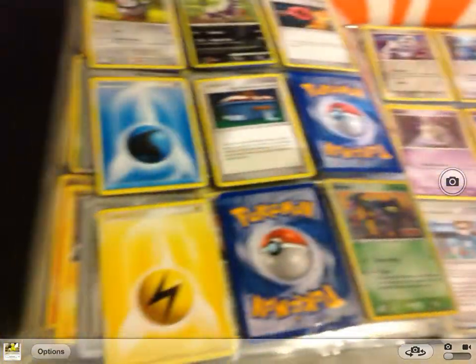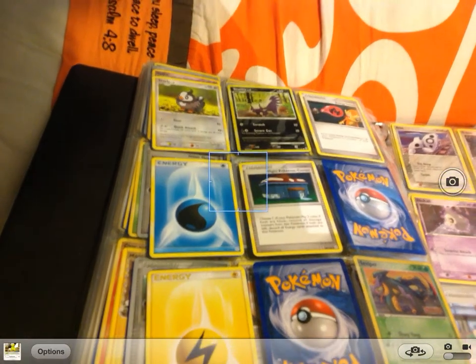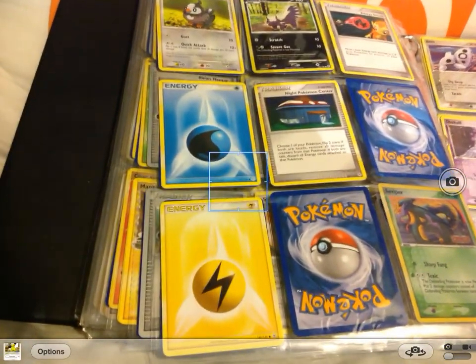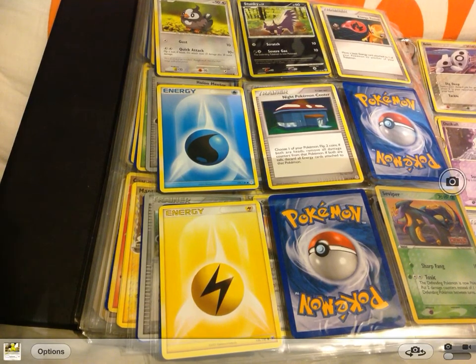Next is a Starly level 8, Stunky level 17, and an Energy Switch. Here is a Water Energy, Night Pokemon Center, and Energy.